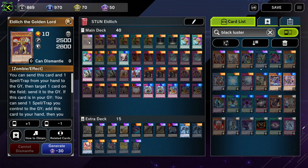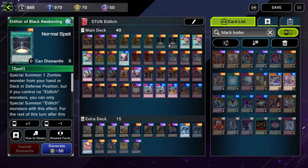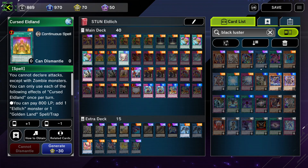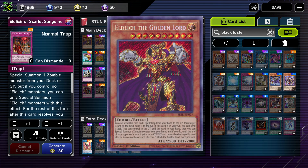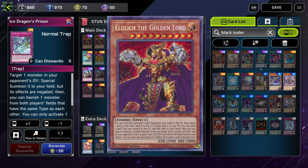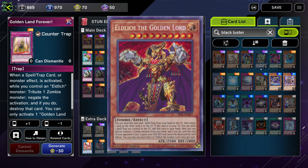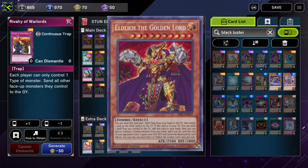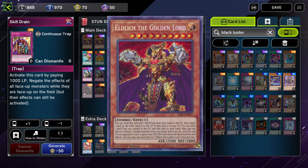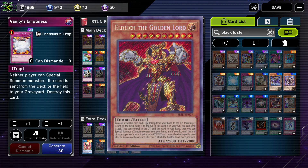The second deck is gonna be Eldlich, more specifically Stun Eldlich. I hate facing this deck on the ladder simply because of how strong it is in replenishing resources while depleting those of your opponents. Their signature monster, Eldlich the Golden Lord, is a very strong monster that is an out to so many cards, with his effect to send one card your opponent controls to the graveyard by sending one spell or trap card from your hand to the graveyard.